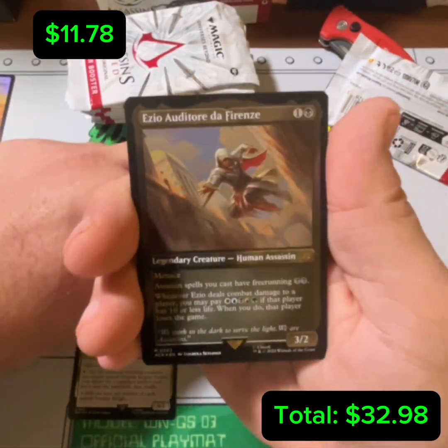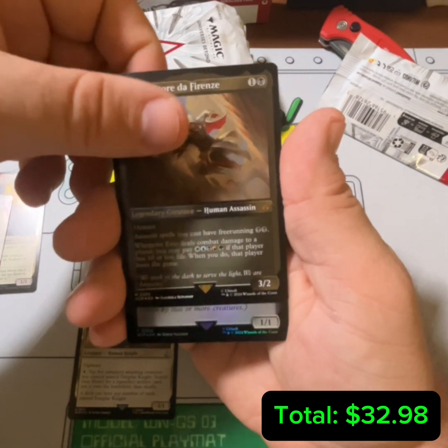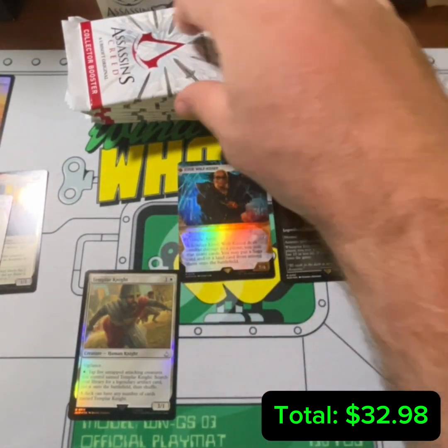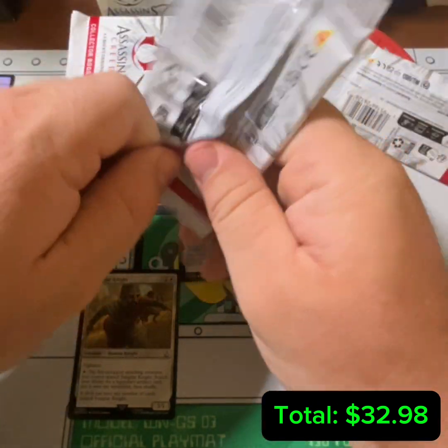Hey, look at that — first pack and an Etzio in the etched. Alright, that is Etzio number seven that we have pulled out of Assassin's Creed boxes and booster packs.